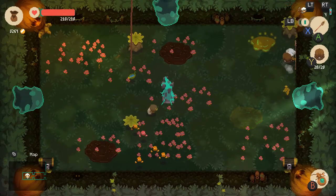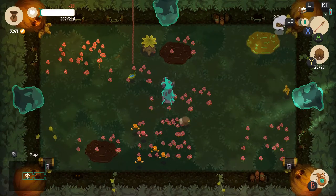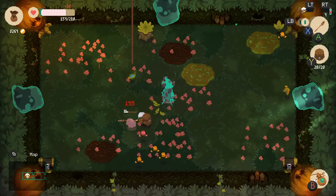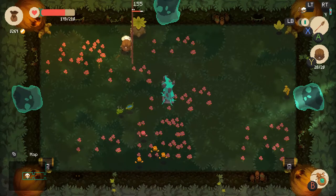Most of these enemies, including the easy to kill jellies, now also have poison damage, so really just focus on dodging. The enemies also move a lot faster and even coat the ground with acid, so really pay attention to your environment as always.